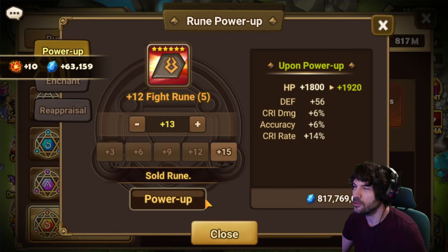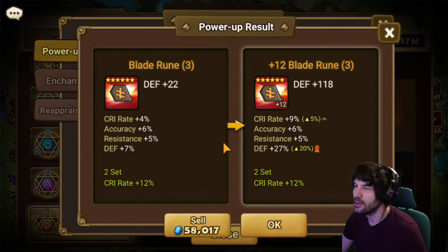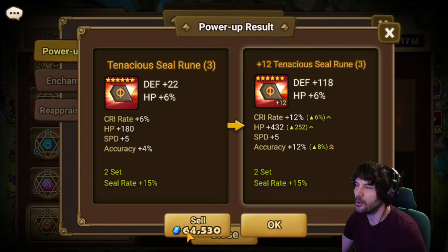Fight set with crit rate, crit damage — this actually won it potentially for PvE. Unfortunately it died with those flat defenses, but you need fight sets. Rage, blade, fatals are pretty good for some high-end PvE teams. Blade on defense — this is like maybe a copper rune but it rolled pretty inefficiently, so I don't even want to deal with that.